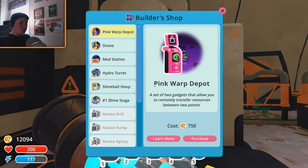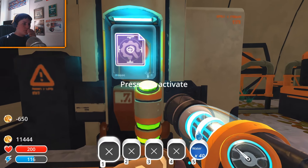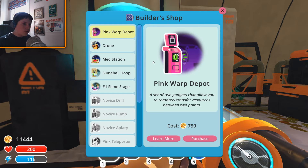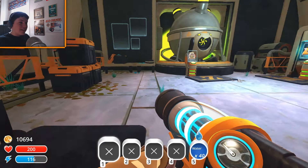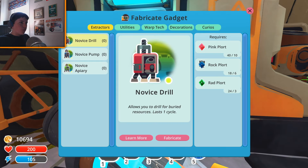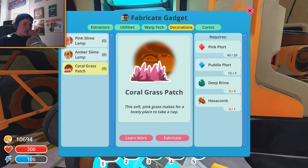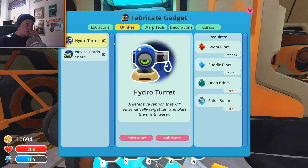Hydro turret — that looks pretty useful. What does this do? 'A set of two gadgets that allows you to remotely transfer resources.' Yes, definitely — I've been wanting one of those for a while, that's pretty cool.